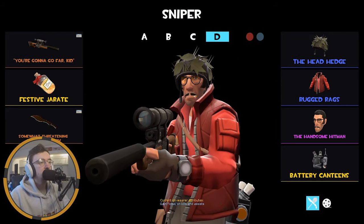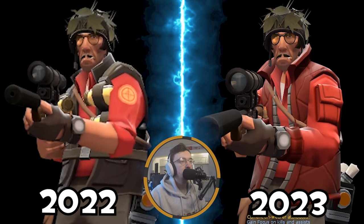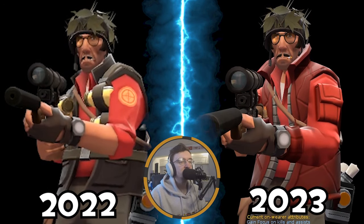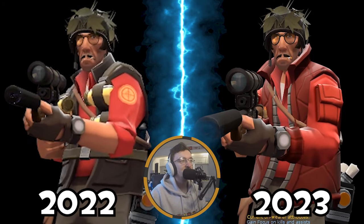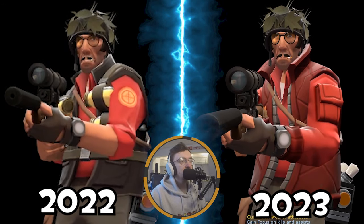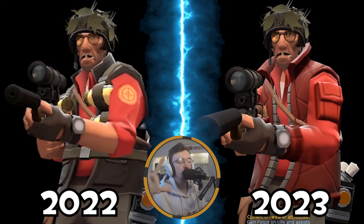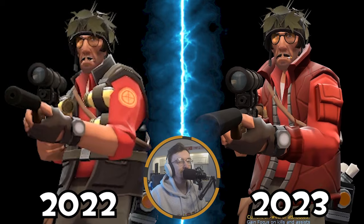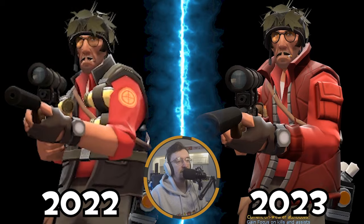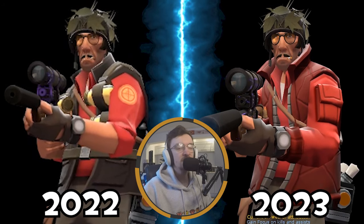Finally, my MVM Sniper loadout - I don't really play much Sniper on MVM, but this is what he's rocking. Got the Rugged Rags which I recently unboxed. He's like a military man, which is why he doesn't have a Robo Cosmetic, or the Head Hedge to camouflage himself in Two Cities. The Rugged Rags and then the Handsome Hitman - just a very nice looking Sniper cosmetic. We're rocking the Heatmaker because with the focus you don't have to unscope. The Festive Jarate for those mini crits. And then the Shiv for that bleed damage - robots don't bleed, but they do. I don't play Sniper on MVM, but this is what I'd be rocking if I did.